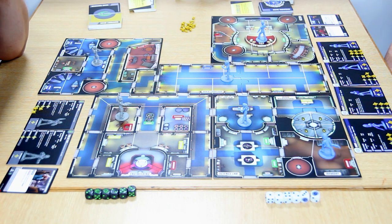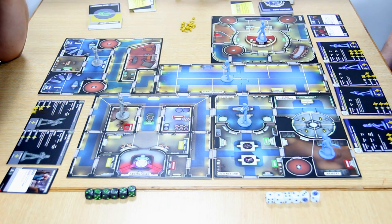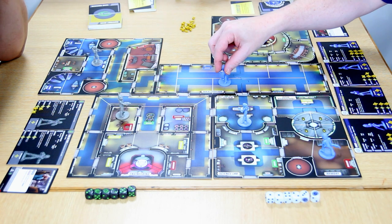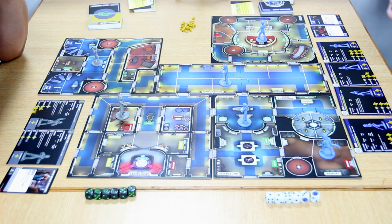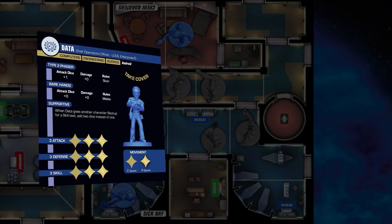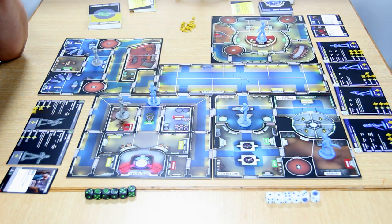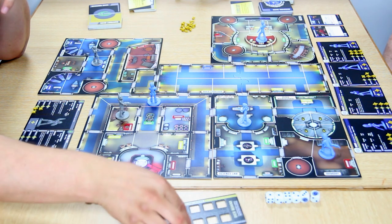Paul decides to send Data to the operations terminal in engineering. Data has lots of pips so he can move four spaces — one, two — and he's there. He takes his action at the terminal to begin the engineering skill test. This is where we bring in the dice board.